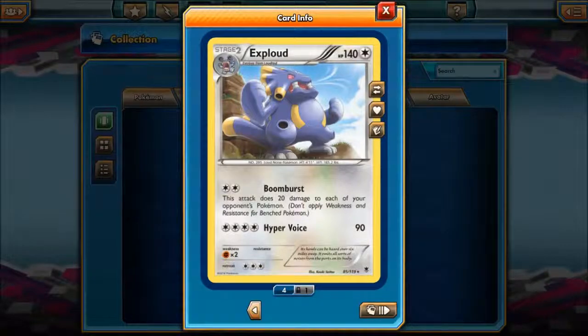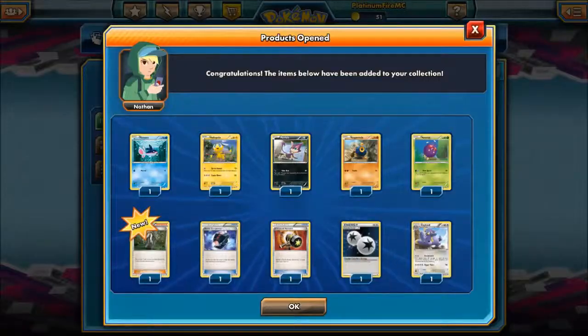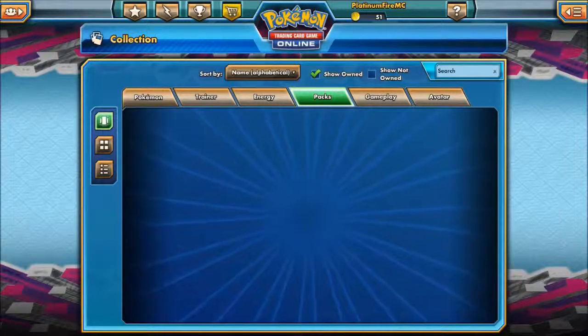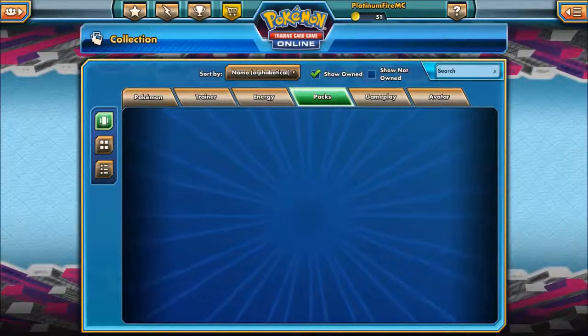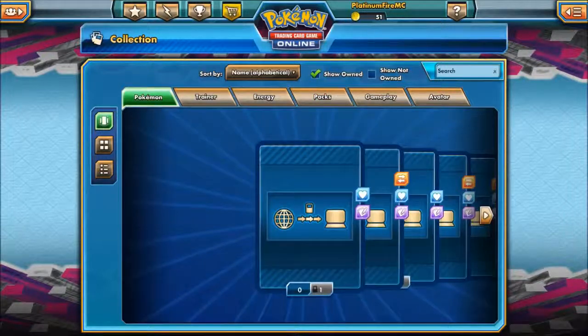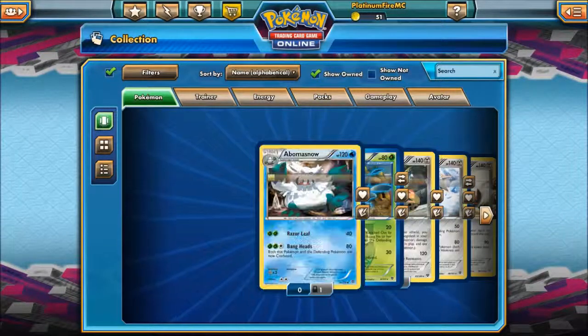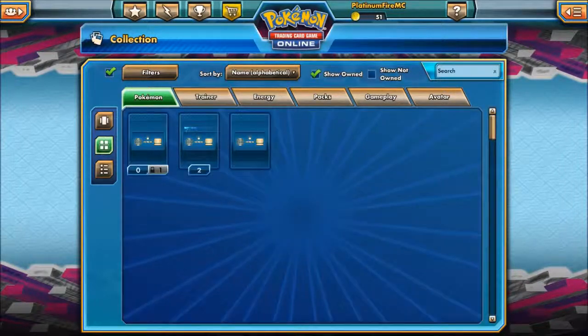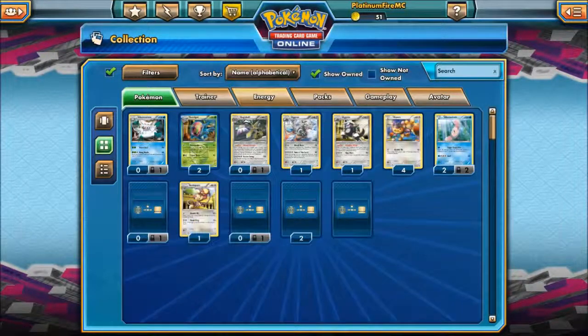That could be an alright move — Kyurem's Glaciate move is a bit better, but you know. That's not that great a pack opening to be perfectly honest. I bet I got better cards in the last pack opening. But that was Christmas, so it probably had Christmas luck or something. I don't even know, but anyway.